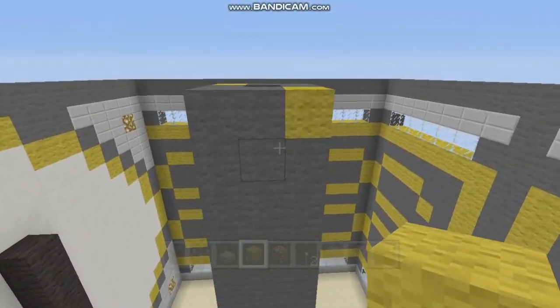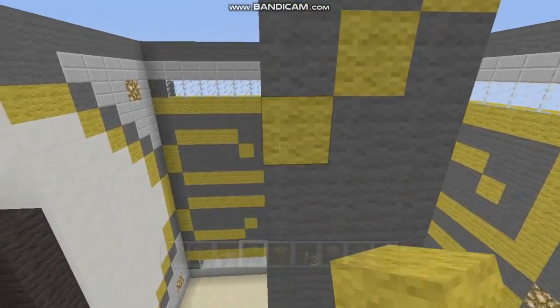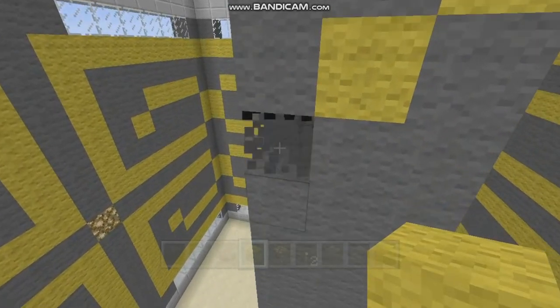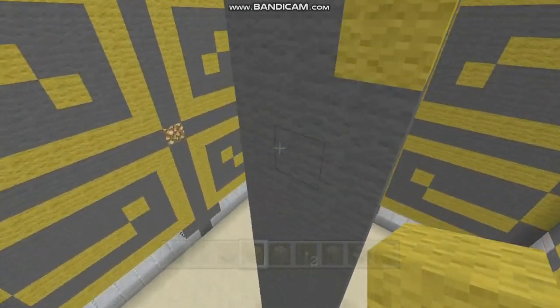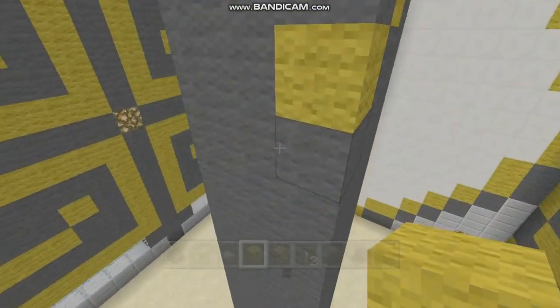So those are the two spots where we're going to start. Basically you're just going to go down and to the left and put a block. Down to the left, put a block. Down to the left and just keep wrapping all the way around. Follow the pattern and it will naturally lead to the bottom.